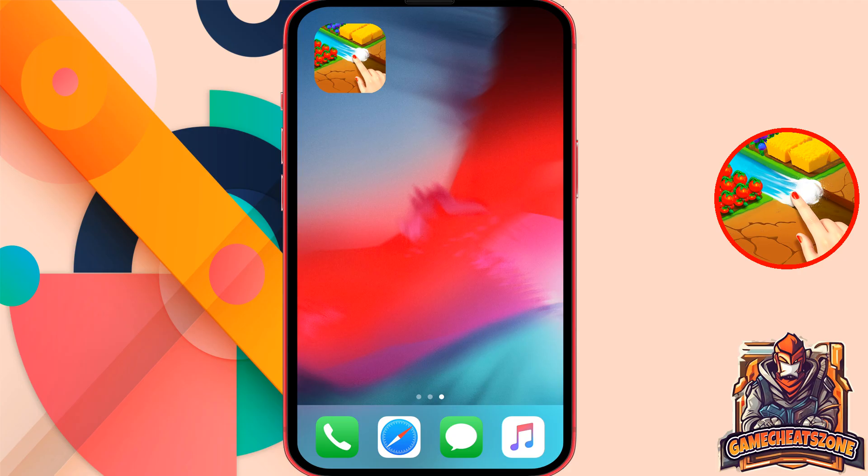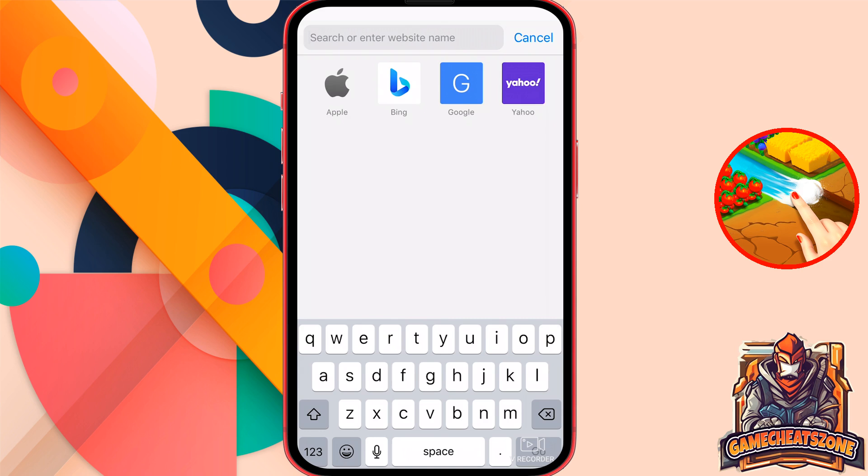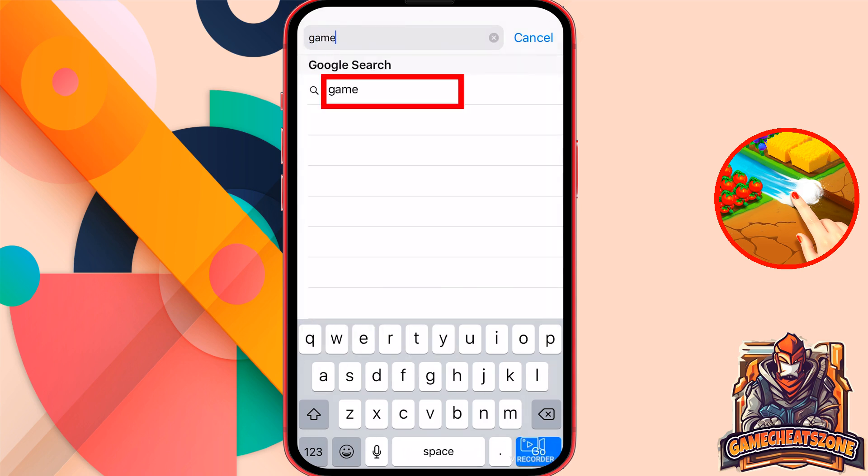Okay, so the first step is to grab your phone in your hand. Remember, you should have the app on your phone. Now open the browser. Then what you need to do is to press the search bar and search for game cheats zone.top. Just write down the website name as I show you on my screen.